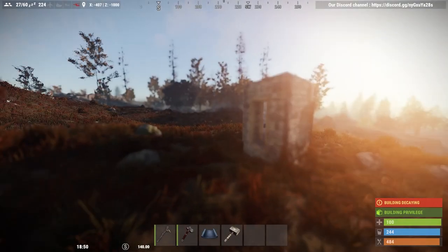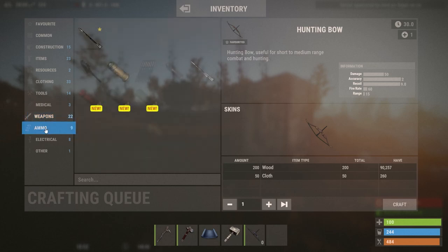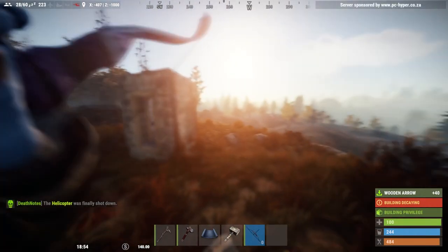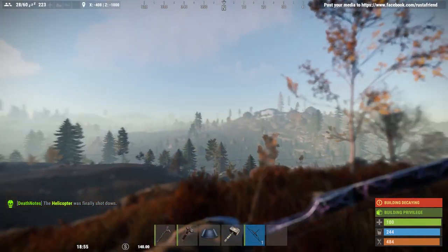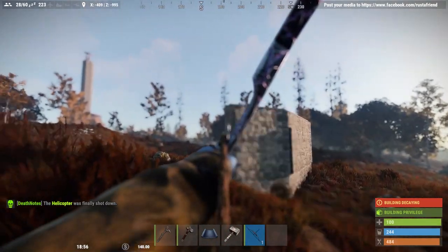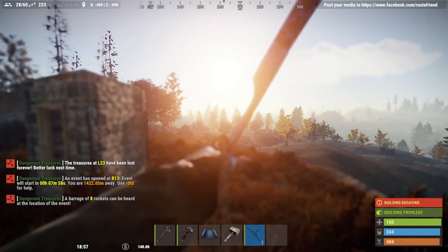At this point I recommend you craft your first weapon: the hunting bow, which uses wood and cloth. Make sure you have enough cloth, craft your bow, and make some arrows. Go to Weapons, then Ammo to make your arrows — about 20 is safe. Knock an arrow, hold right-click to aim, and left-click to shoot. The arrow will aim right on the wooden tip of your arrow.